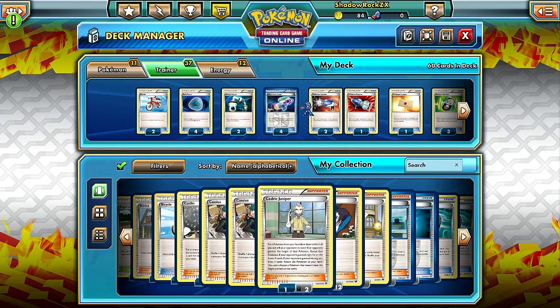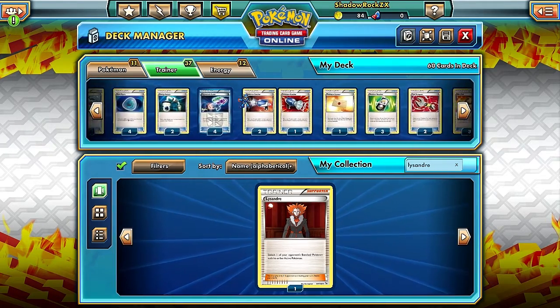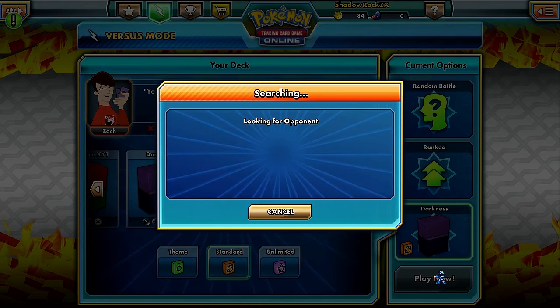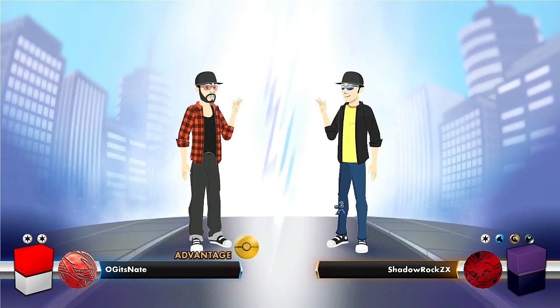That's it for our pack opening. I have my darkness deck here and I'm going to put in some of the X and Y cards we just got - kind of tweak the deck. Then we'll get into a game. We're back - I edited my darkness deck. I added Dragalge just in case we run into a Blastoise Rain Dance deck, and also put in Lysandre. I also added a new Ultra Ball design just because it's cool. Let's get right into a game.